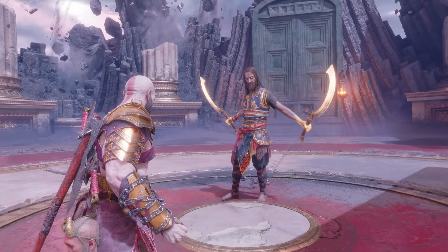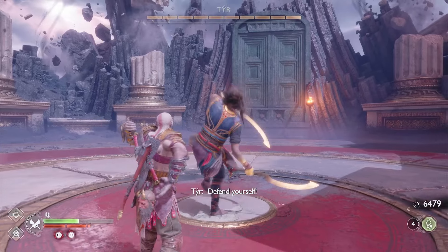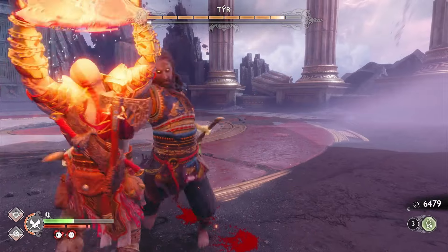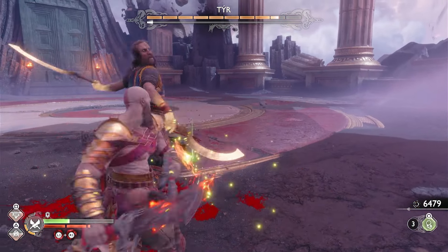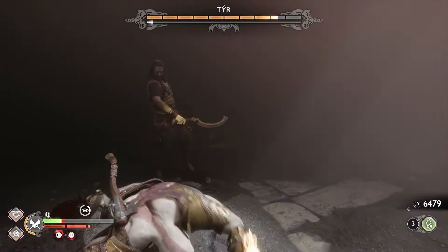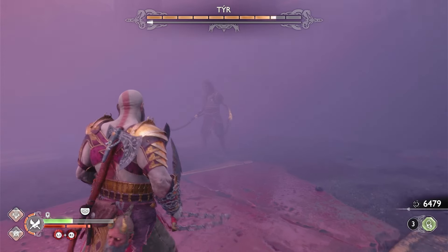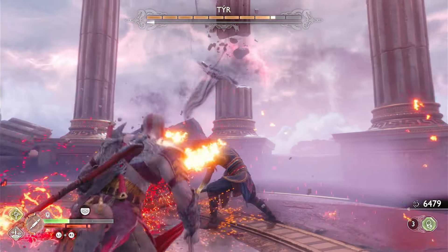This one is a very surprising weapon that Tyr unleashes — it's the dual blades of Kopesh. These sickle-shaped swords originated from ancient Egypt and they were used to disarm their opponents of their shields and their arm, like literally their arm. The Egyptian god of death, Anubis, is often depicted carrying the Kopesh. So it's quite interesting to think that Tyr might have had some friendly dealings with this iconic god during his travels. After all, Tyr does refer to the Kopesh as being a cherished weapon.